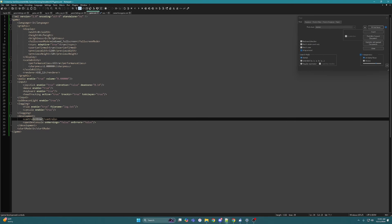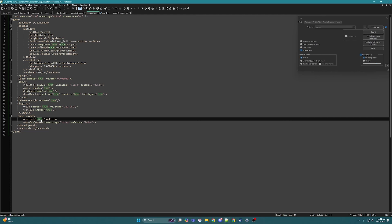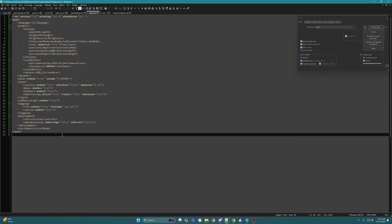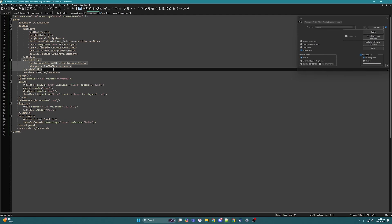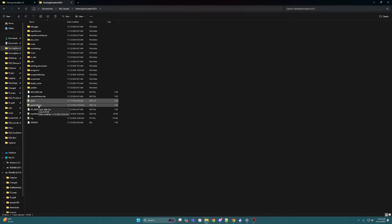Down here we're going to have developer controls and I already turned it to true. This one will allow you to hit the tilde key and open up the developer commands. This one will open on a warning or errors if you have that set. One other nice part: if in your XML you have more scalability options, you'll be able to crank up the foliage distance just like we did for FS22. Once you have this turned to true, just make sure you save it.